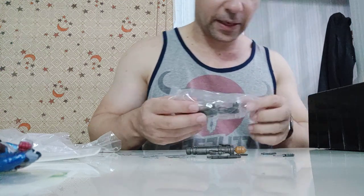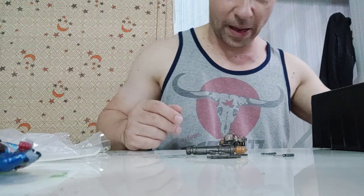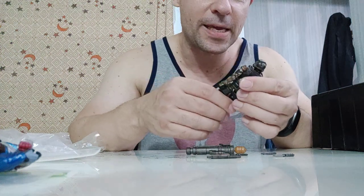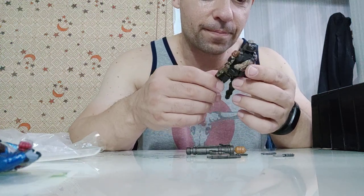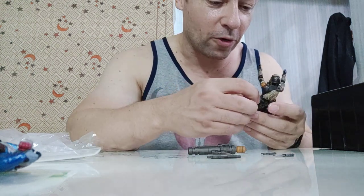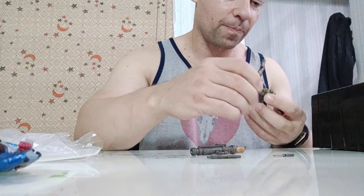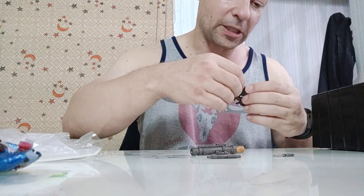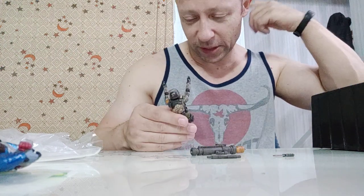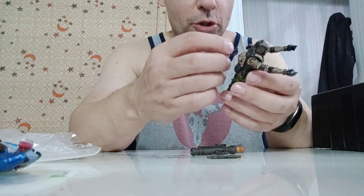I have the sand tactical engineer figure here to compare. He looks the same. I'll put his pistols in. His articulation has been great — his shoulders go just over 180 degrees, which is the worst part of his articulation. His bicep bend is going to be amazing, well over 90 degrees. He's got a single bicep joint. There's a little tab on his back which you can attach the knife to — just push the handle through and it stays on.